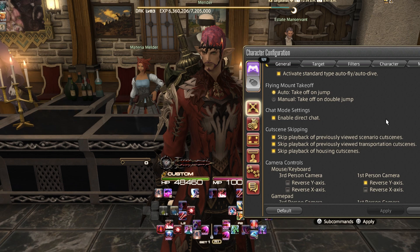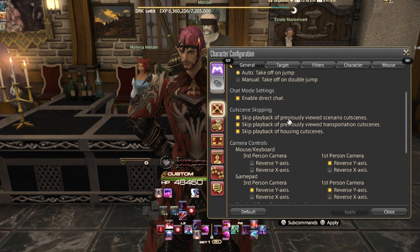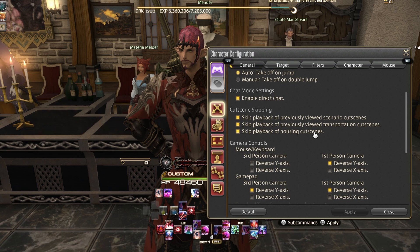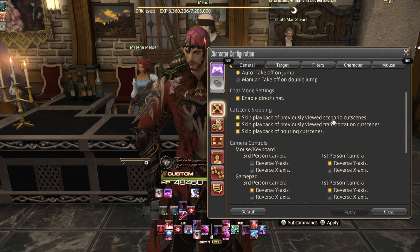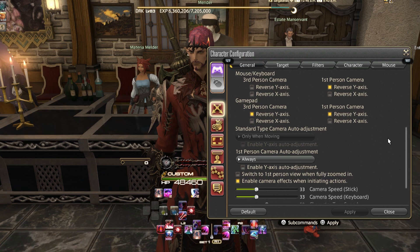A couple of options I really want to point out: cutscene skipping. This isn't necessarily a recommendation to skip story cutscenes, but for things like scenario, transportation, or housing — if you've already seen a cutscene for a dungeon, you can have the game automatically skip it so you don't have to keep hitting skip, especially when a cutscene plays mid-dungeon. It's completely up to you, but you do have these options here.